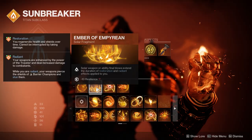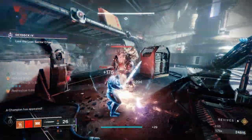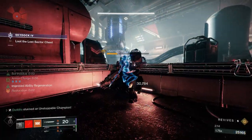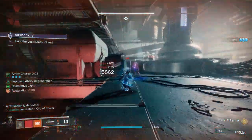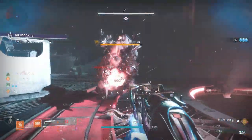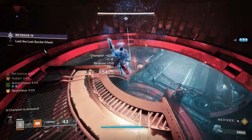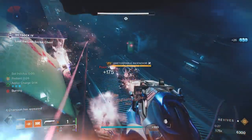The sword is solar, so once you've got one of those sunspots going from your scorch abilities, you can just infinitely chain that restoration going all the time with the solar sword. The sword does some serious damage especially when you are surrounded, and obviously while you're surrounded you're going to be taking damage - that is why I run this healing build. You'll see I've got that restoration going all of the time.